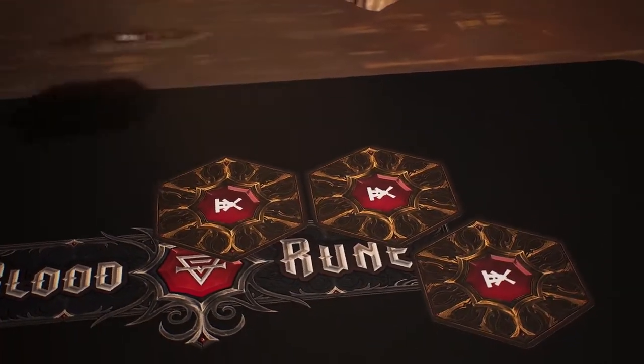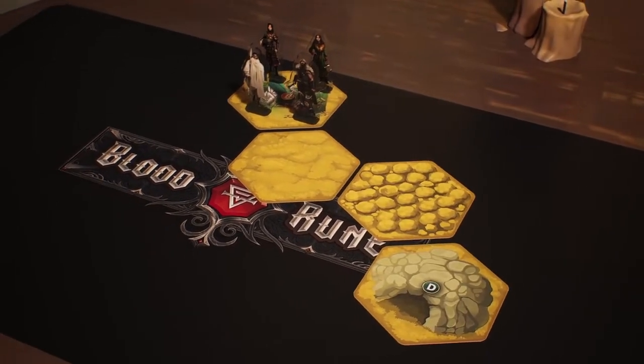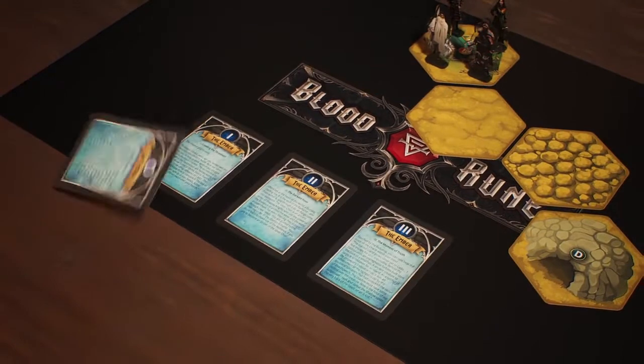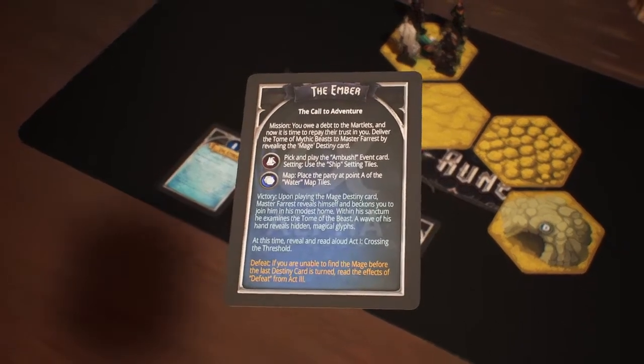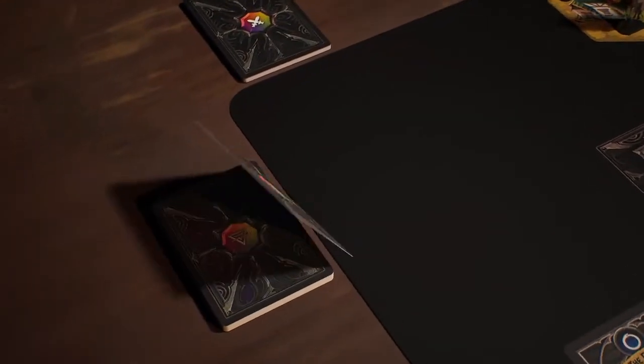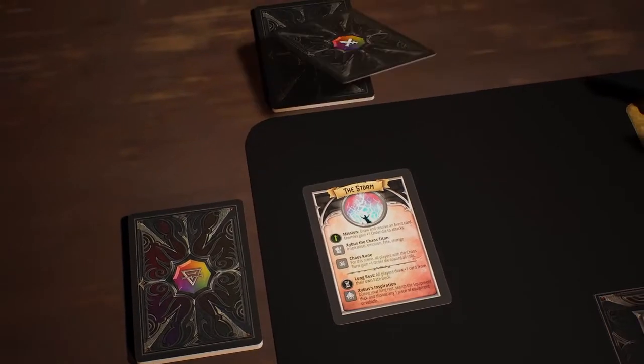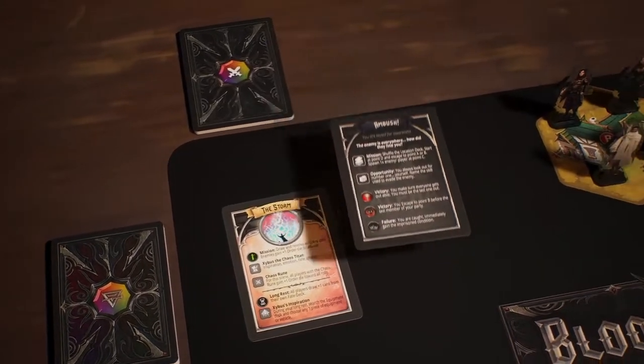Adventures are instantaneous. Explore hidden terrain to choose your path. Players answer the call to adventure by drawing an episode card and following a series of challenges as they race toward victory. For each challenge,